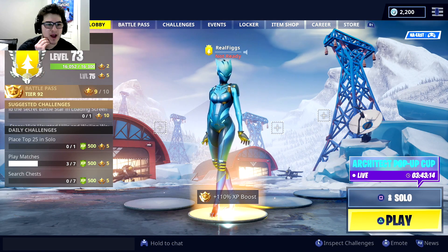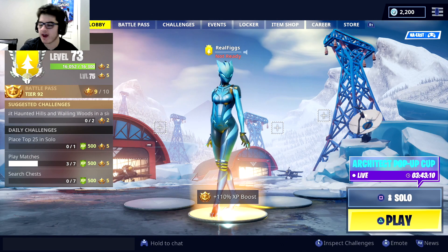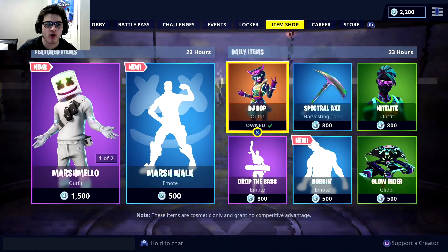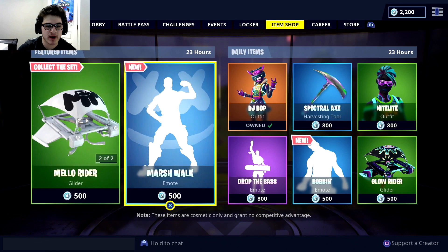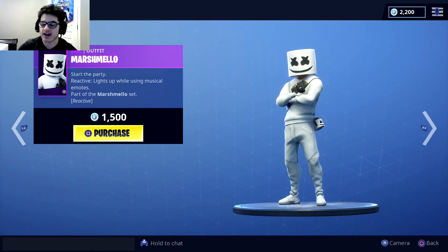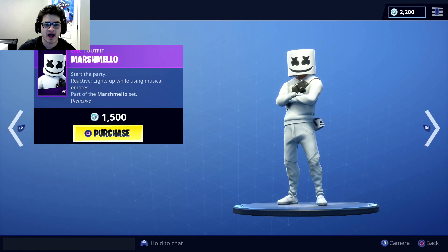Alright guys, this actually might be probably the coolest item shop we've ever had in Fortnite, ever. If you guys don't know, in the item shop, if you scroll over, Marshmallow is actually in the item shop. And then there's also the dances for him. To my surprise, I'm actually very shocked that it's an epic skin, not a legendary. Usually skins like this, they would come in like a legendary.